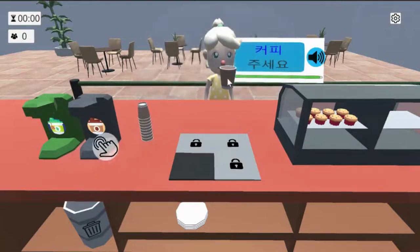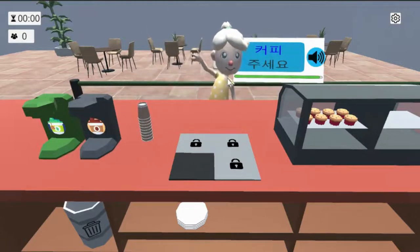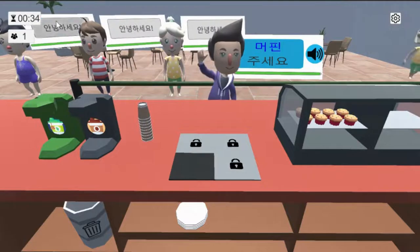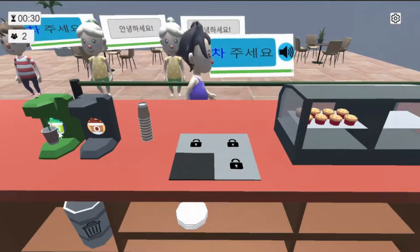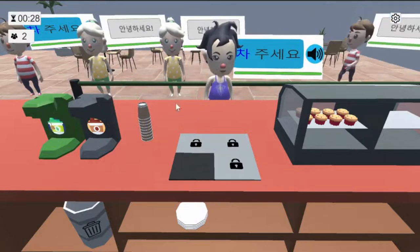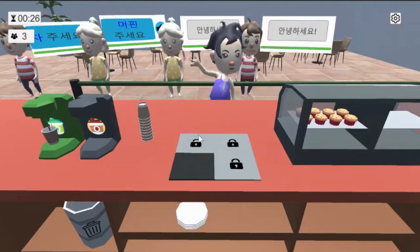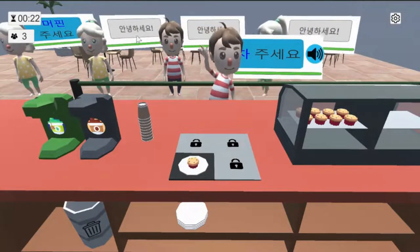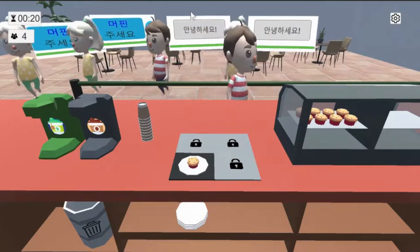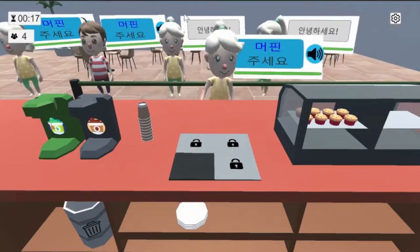Pay attention to what changes and what doesn't in a sentence. In levels, you get tested on what you learned in the corresponding tutorial. You've got 60 seconds to serve as many customers as possible. In theory, you can serve up to 11 in one 60-second round if you're super attentive at getting customer orders before they even reach the counter. And if you can get to that point, you've definitely mastered the material.